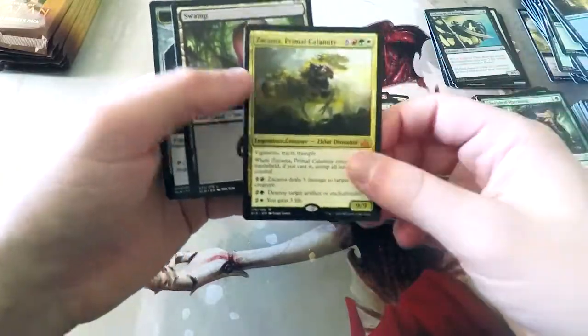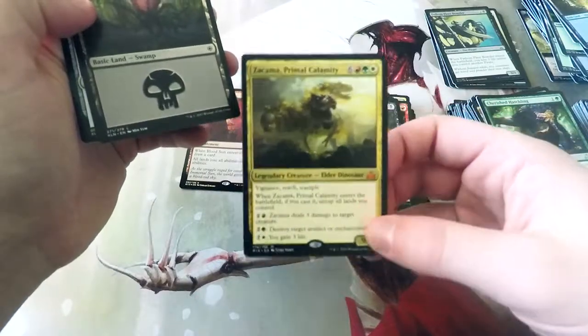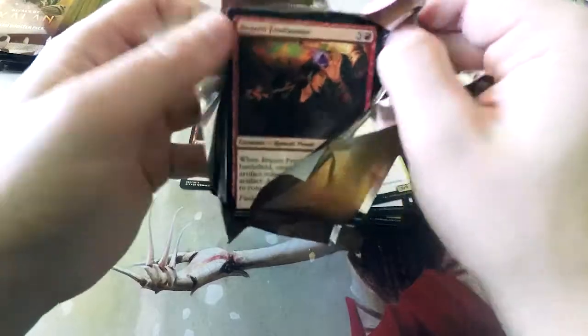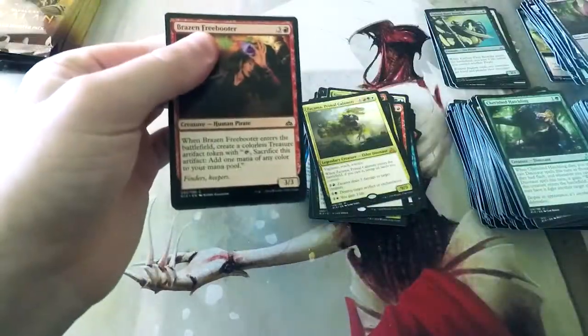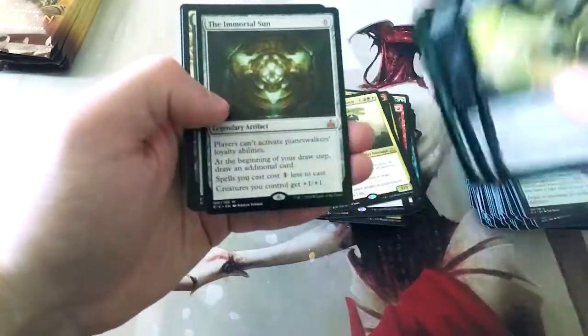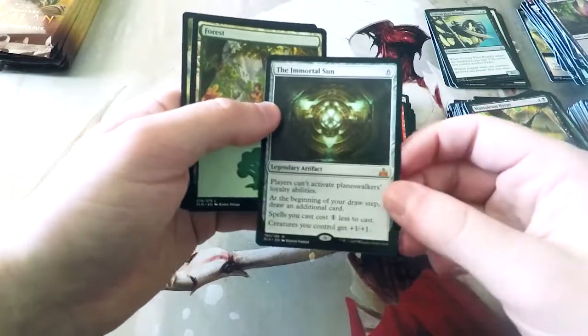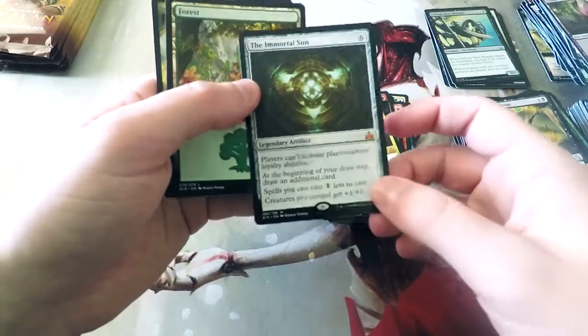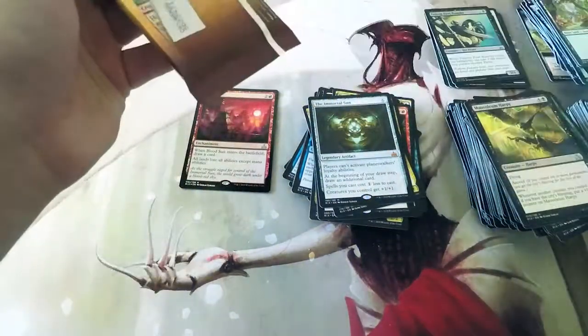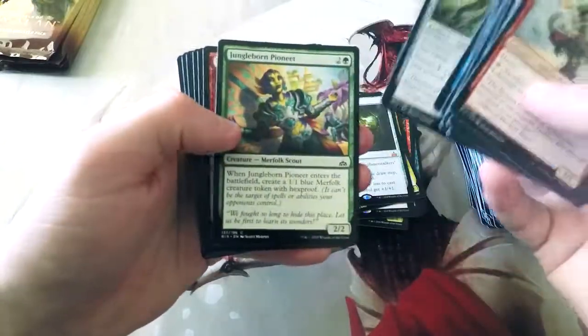Zakama, Primal Calamity — this is probably one of the biggest chase cards in the set. It's great in Commander. We might actually see it in Standard because there are so many cards that make Dinosaurs cheaper. It's honestly just a super, super powerful card. Another Mythic — the Immortal Sun. This card is really interesting because it does so much. I think it might be just an auto-include in a lot of Commander decks. Outside of that I think it maybe isn't the best, but it just does so much.